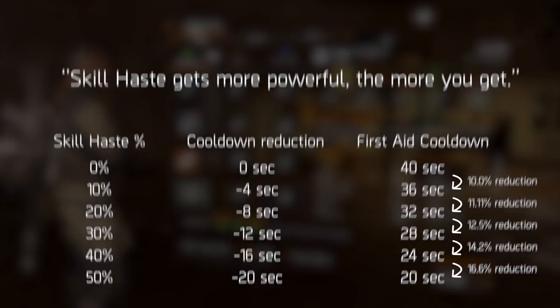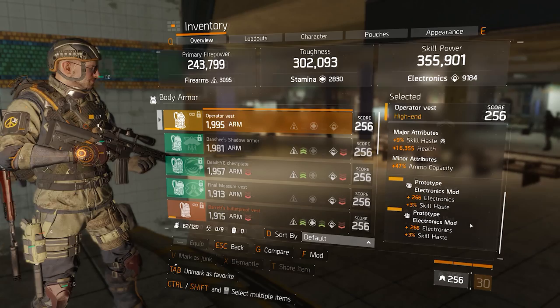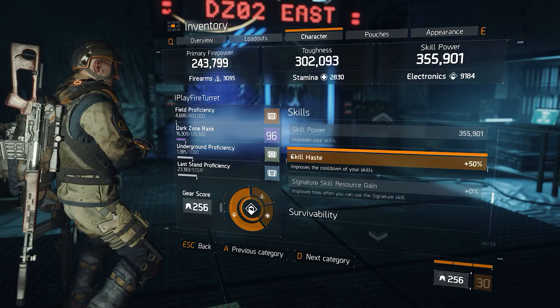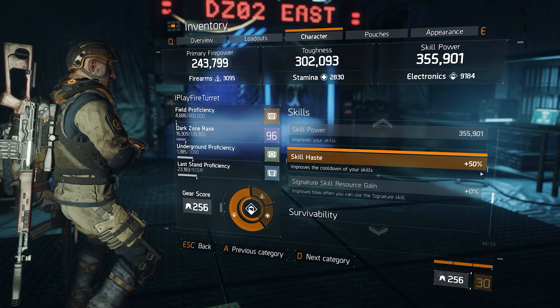This compounding effect causes players who spec heavily into skill haste — especially with high electronics — to gain a lot more power over those who don't. It actually becomes a mandatory thing to pick up on gear mods, the chest piece, and even the gloves. And it's going to be an even more important thing in patch 1.8 when it's no longer competing with health or weapon type damage.